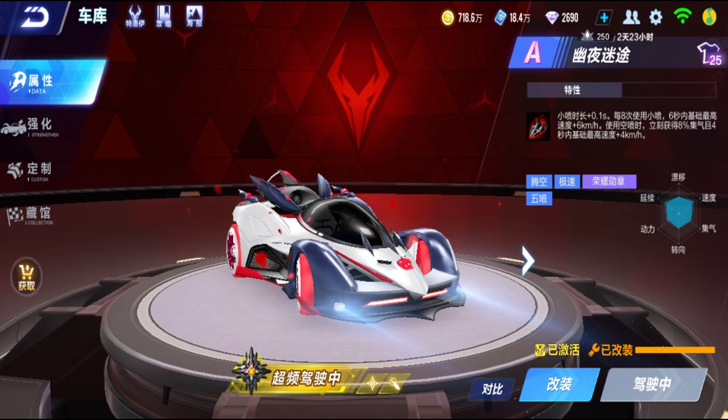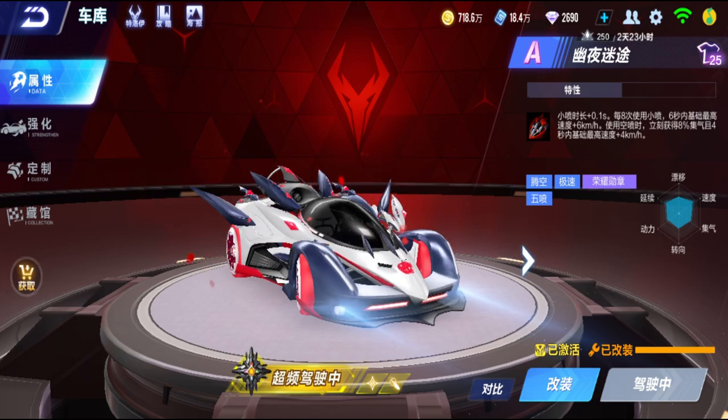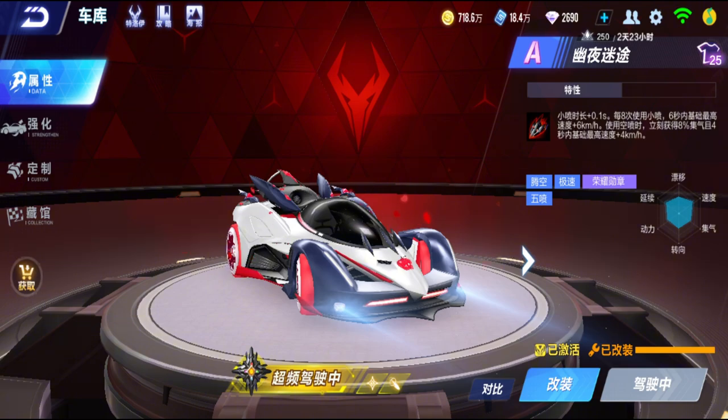This Speedbus car increases your base max speed by six kilometers for six seconds, but no end tank increase — the end tank increase is only when you jump. Every jump gives you 8% end tank, which is better than gaining 2.5% slowly. It's like Twin Aries but with a longer mini boost duration. It's also a bit like Star Hunter — every eight mini boosts you get a buff that increases your base max speed. But every jump gives you 8% end tank AND a base max speed increase of another four kilometers per hour for four seconds, so there's actually a double base max speed buff here.